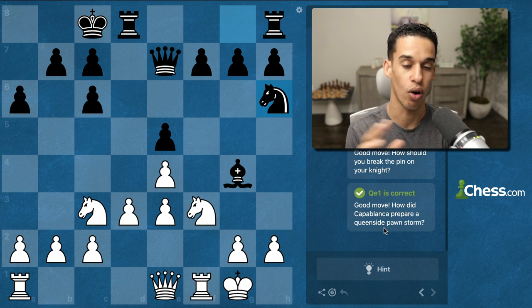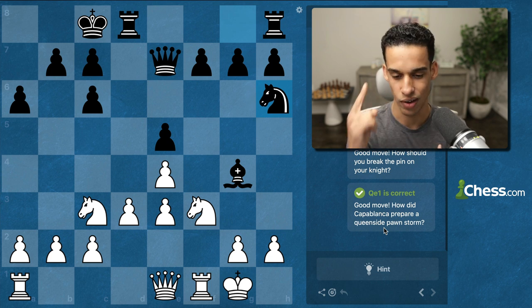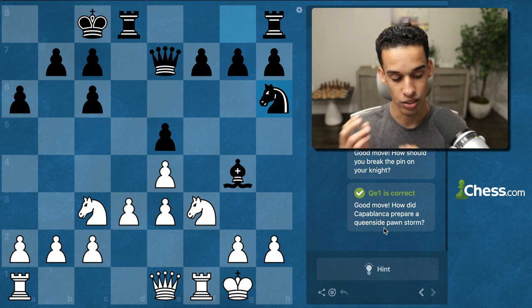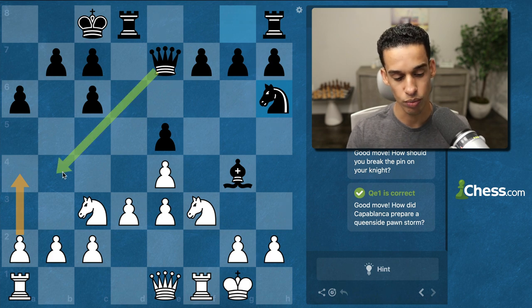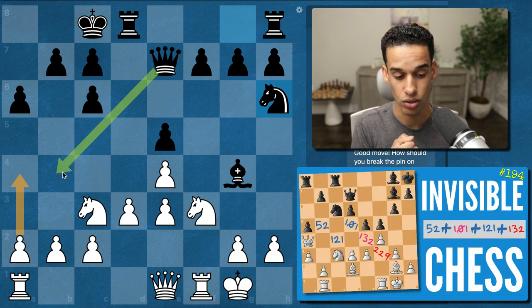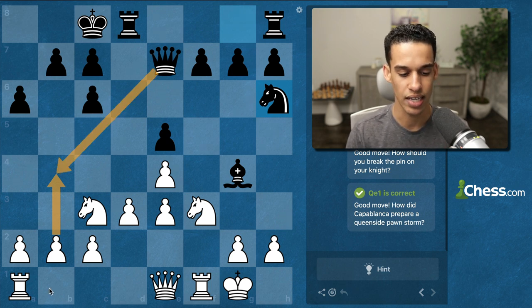This is the most important part of the game. At lesson 236 we should know how to attack, but we can always learn more. Moves like a4 and b4 should come to mind, but we have to be careful — if we just play a4, the queen can come to b4, just like we saw in the invisible chess lesson, where the queen blocks the pawn storm. So instead, Rook b1 has to be the move.